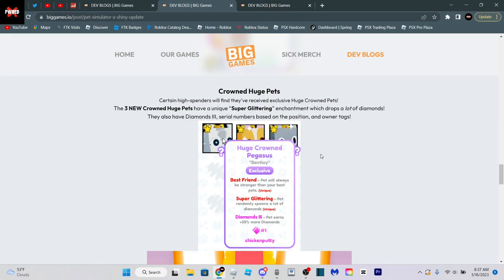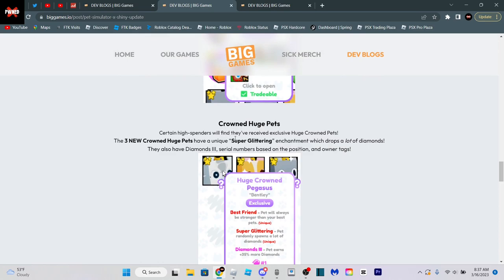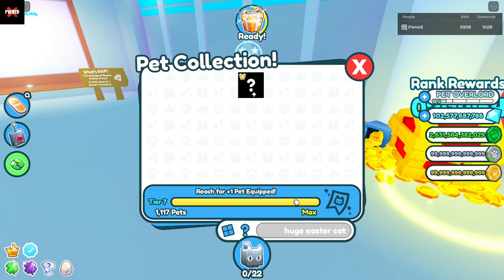Here is where the pets were released. As you can see, there's the huge crowned cat right there. If you spent a lot of Robux, then you could get this huge pet. It also has a unique enchantment on it — this super glittering thing. Pretty cool.